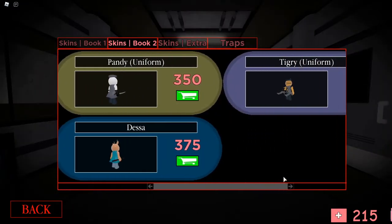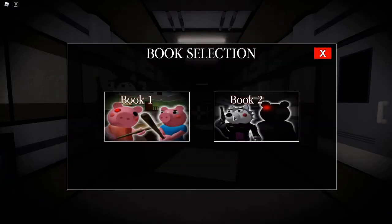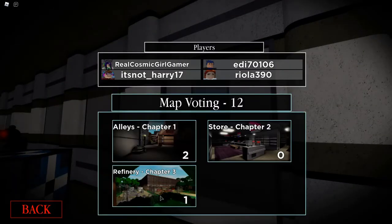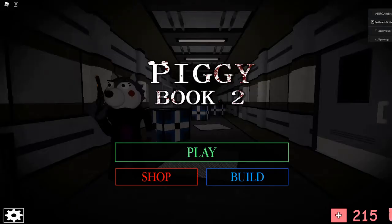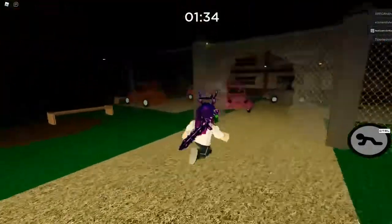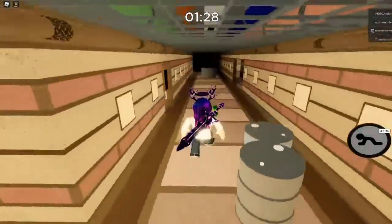Let's go to skins Book 2. Wow, they're expensive — I did not expect them to be that expensive. So let's go and vote for Refinery. Don't vote for that — vote for Refinery! Come on, people. We don't want to play Alleys. I'll go onto a server that actually plays Alleys. Back in the new server — let's get this started. Yes, it's Refinery!